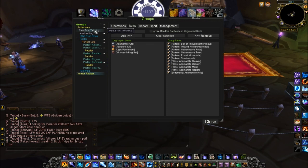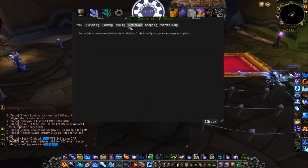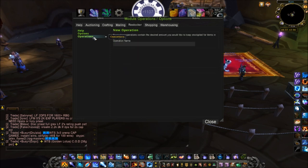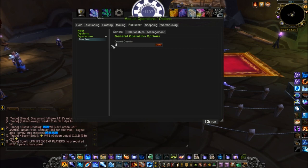Let's start by doing our blue proc tailoring. I'm going to click on Module Operations. Once you install the Restocker — it's TSM_TradeSkillMaster_Restocker — we have this Restocker module under Module Operations. I'm going to click on Operations and make a new operation. I'm going to name this one 'Blue Proc.' The desired quantity is how many you want to keep in stock at all times — let's say we want to keep three of each blue proc in stock, so desired quantity: three.